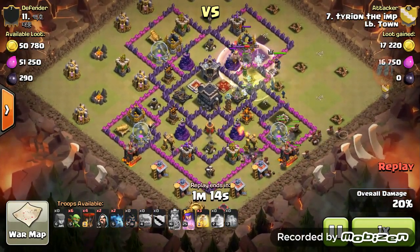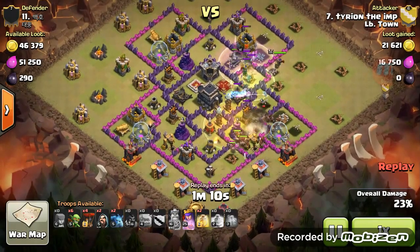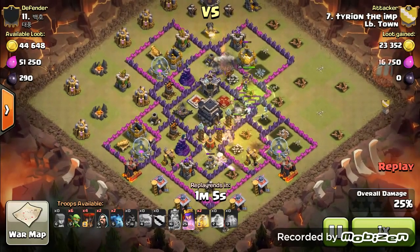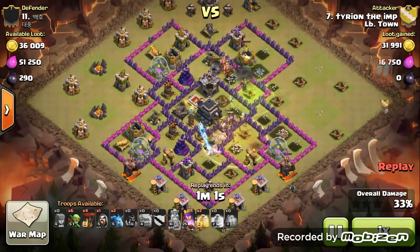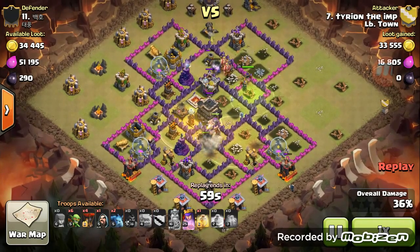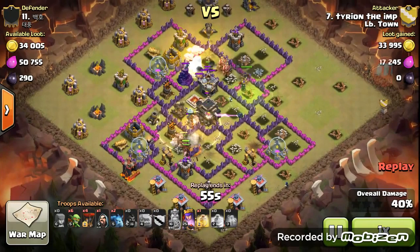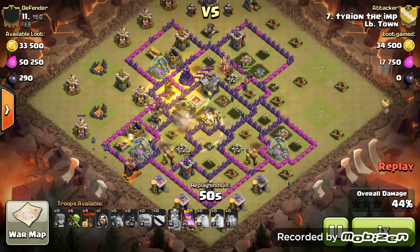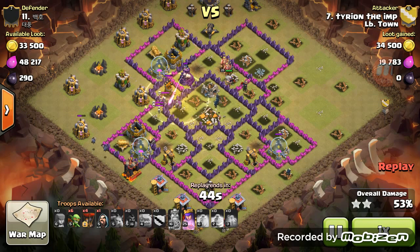Here goes my Wall of Hogs. One Giant Bomb goes off — not a problem. Drop a Heal Spell. Second Heal Spell goes down here. Hogs kind of spread out a little bit, not a big deal. I dropped a couple minions on the left cannon. Last Heal Spell goes down.